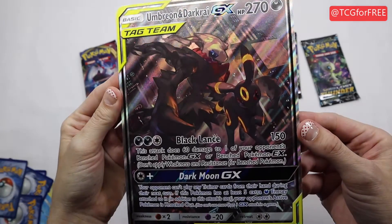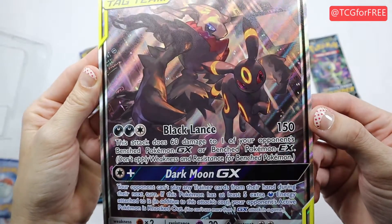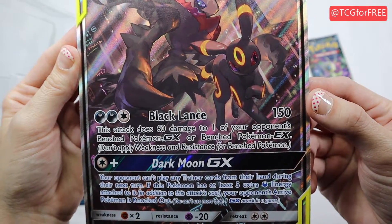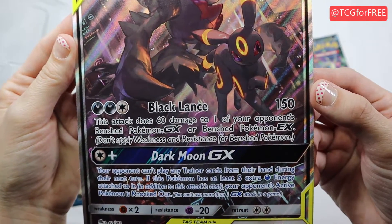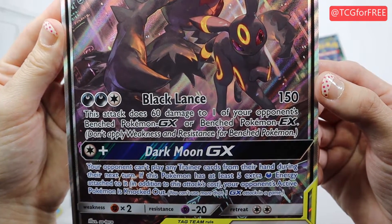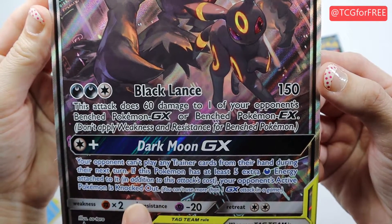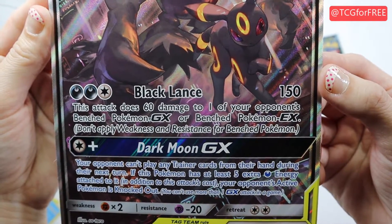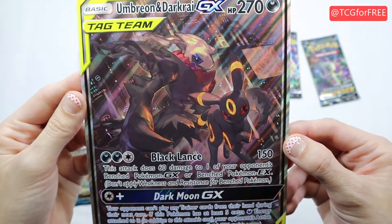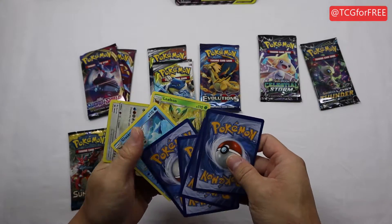We have the Umbreon and Darkrai GX - looks really cool, the two of them together. Black plus team! For three energy, this attack does 60 damage to one of your opponent's benched GX or EX pokemon, doesn't apply weakness or resistance. The Dark Moon GX move costs one energy and your opponent can't play any trainer cards from their hand during their next turn. If this pokemon has at least five extra energy attached, your opponent's active pokemon is knocked out - basically a one-hit wonder.